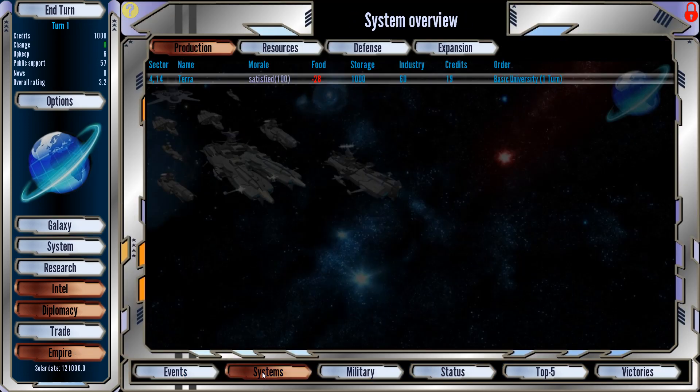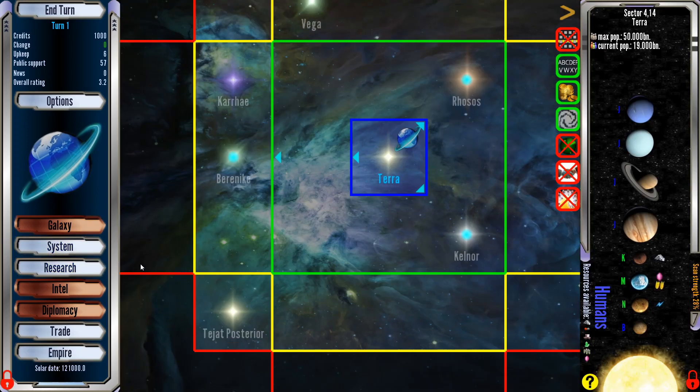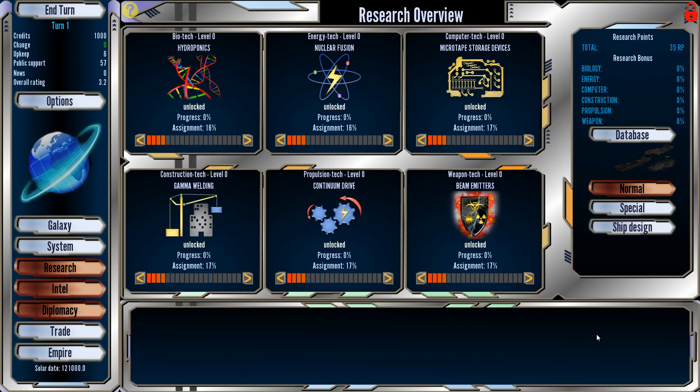Everyone's happy, a little short on food but they'll be fine. No military, well I guess we have those ships out there. Let's go back to the galaxy and to the research tab. This one plays out — I think this is how Birth of the Federation did it too. It's very Master of Orion style where it's a percentage thing.